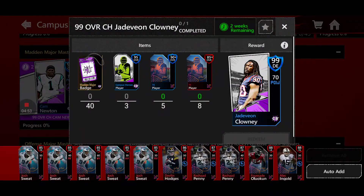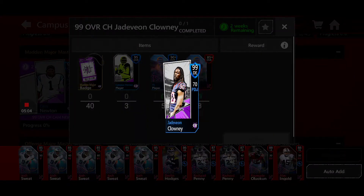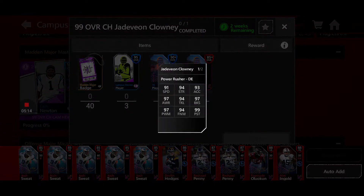Is it worth it to get these 3 95-overall Campus Heroes players? I think it depends on who you're grinding for. For Jadavion Clowney, it's borderline, just because his only 99 overall stat is his Pursuit. He's got 91 speed for Defensive End, which is very, very good, and 97 Block Shed. But I would have liked to see 98 Strength, or 95 Acceleration instead of 93 — maybe I'm being a little too greedy.